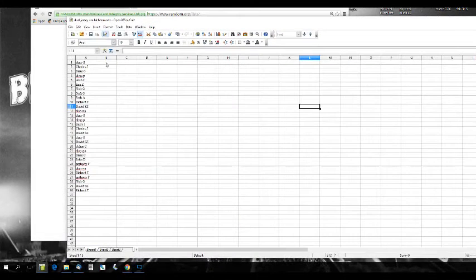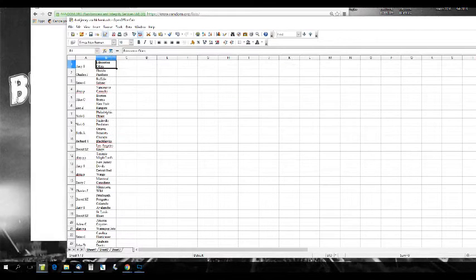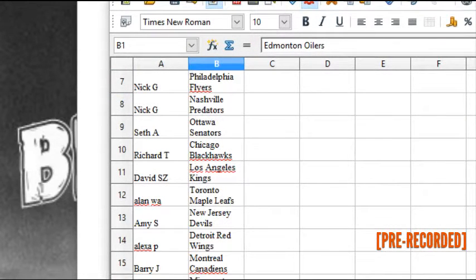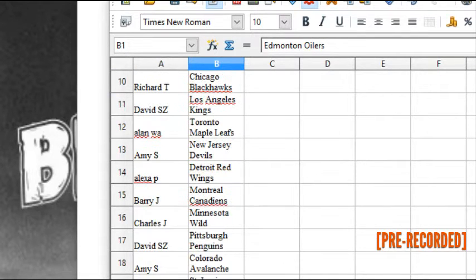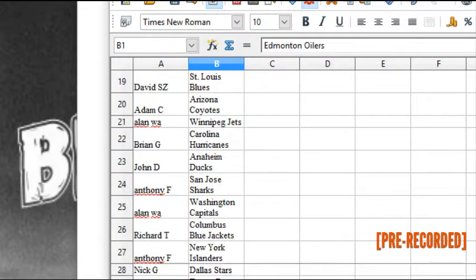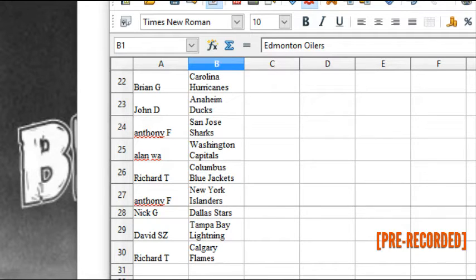Okay, let's see who got what. Amy S. has the Oilers; Charles J. the Panthers; Brian G. the Sabres; Alexa P. the Canucks; Alan C. the Bruins; Eric Z. the Rangers; Nick G. has the Flyers and Preds; Seth A. the Senators; Richard T. the Blackhawks; David S. the Kings; Alan W.A. the Leafs; Amy S. the Devils; Alexa P. the Red Wings; Barry J. the Canadiens; Charles J. the Wild; David S.Z. the Pens; Amy S. the Avs; David S.Z. the Blues; Adam C. the Coyotes; Alan W.A. Winnipeg; Brian G. the Hurricanes; John D. the Ducks — quack; Anthony F. the Sharks; Alan W.A. the Caps; Richard T. the Blue Jackets; Anthony F. the Islanders; Nick G. the Stars; David S.Z. the Lightning; Richard T. the Flames.